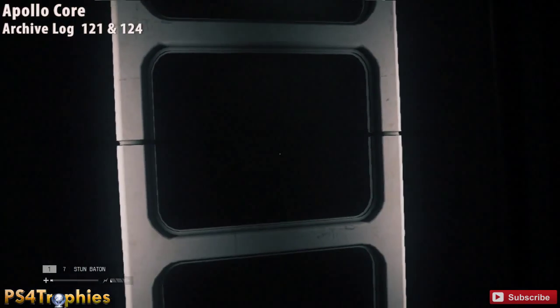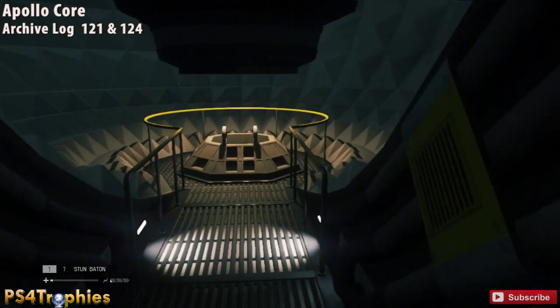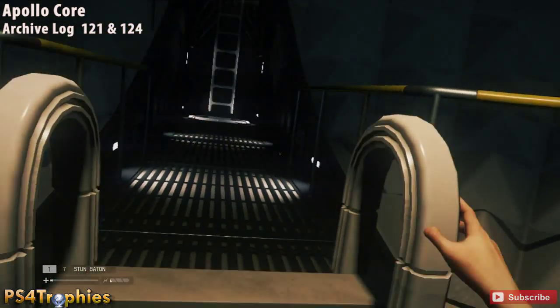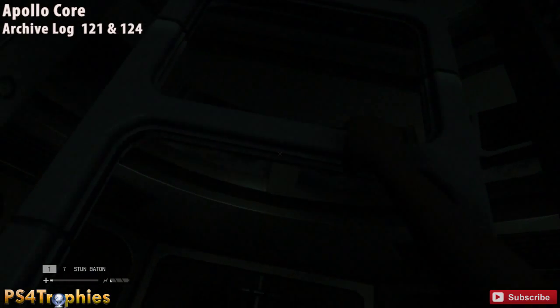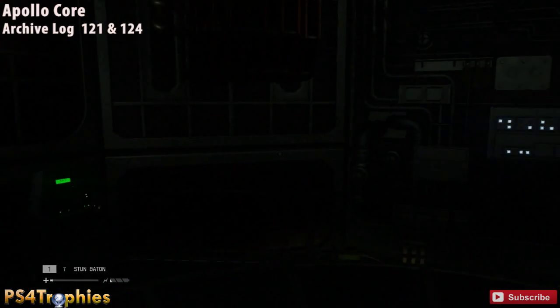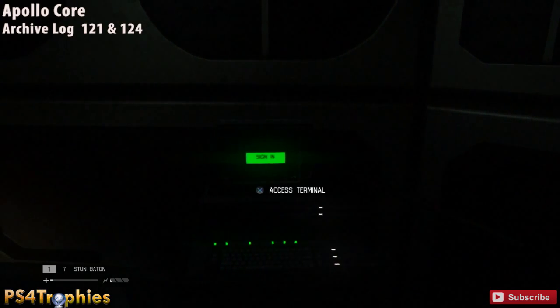The final two archive logs and collectibles in mission 13 come after you head towards the Apollo Core center. Go down a couple of sets of ladders, and when you drop down at the final set, you'll find the computer terminal sitting right in front of you — you won't be able to miss it. Make sure you get those two archive logs.